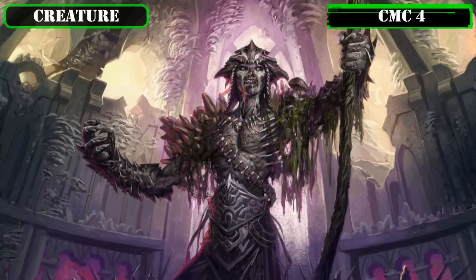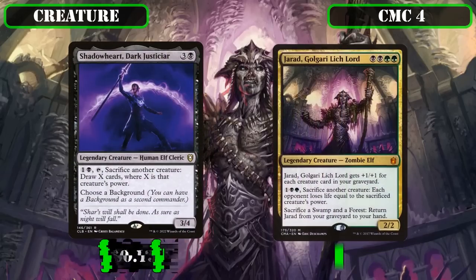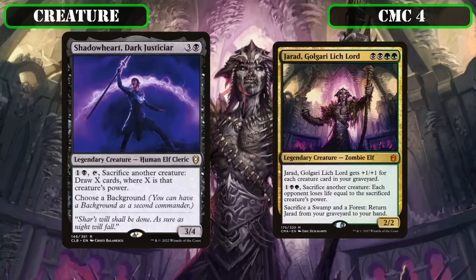Moving on to the CMC 4 slot, we open with a pair of legendary sack outlets: Shadowheart, Dark Justiciar, and Jarad, Golgari Lich Lord. Shadowheart is a 3/4 that lets us pay 1, a black, tap, and sack another creature to draw X cards where X is the sacked creature's power—drawing us a staggering 18 cards off our commander—and works very nicely alongside our on-death reanimation effects to bring Yargle and Multani right back into play as we use it.